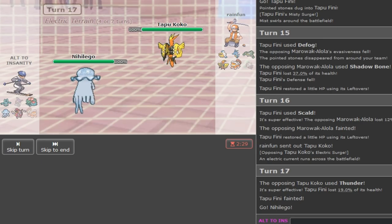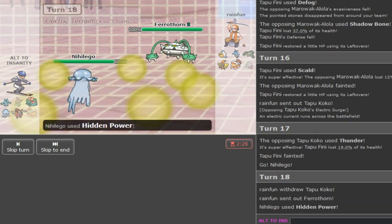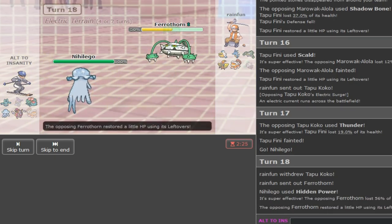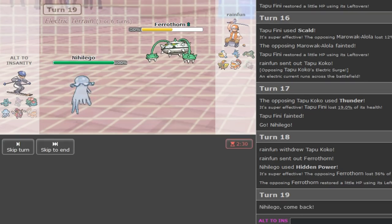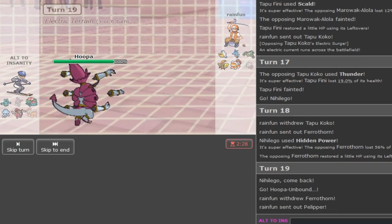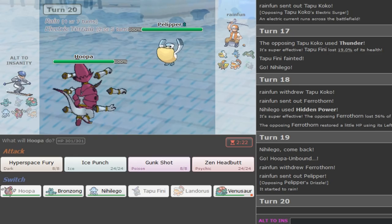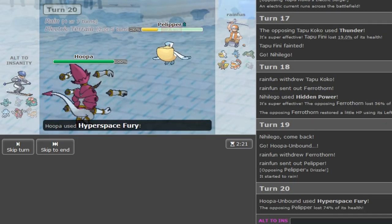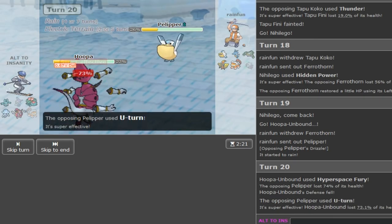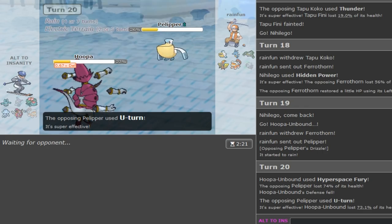I'm going into Nihilego - I have to play aggressive now. I go for HP Fire. Now I have to predict again. He could have Protect but he should go to Pelipper or Kingdra. Going Hoopa if he stays in - we predicted right, slowly coming back into this game. We can fire off Hyperspace Fury. He's defensive so hopefully no U-turn - but he has U-turn. Thankfully we live that with some defense investment. Hoopa being weakened is huge though - Kingdra just comes in.